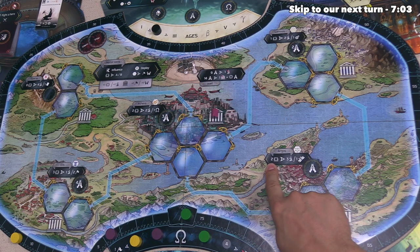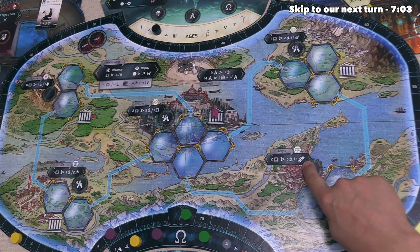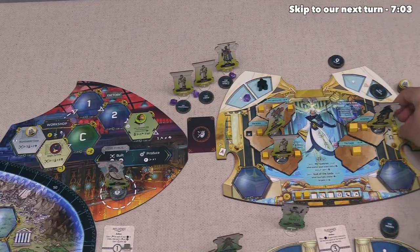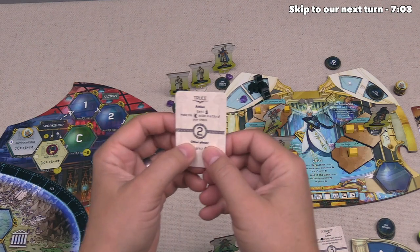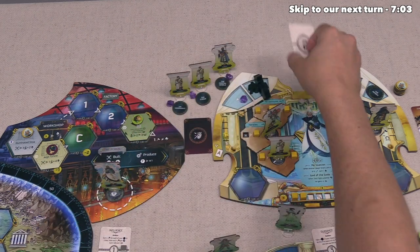Let's do the Argos influence action, which gives us two goodness, and then we can take three more believers. So our goodness track will go up twice and we now have four believers. At this point, both opponents will gain two Aegeus, which isn't great, but I still think this was worth it. So they can add those into their supplies.